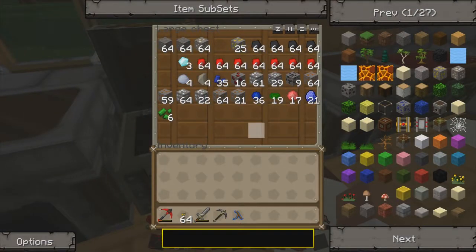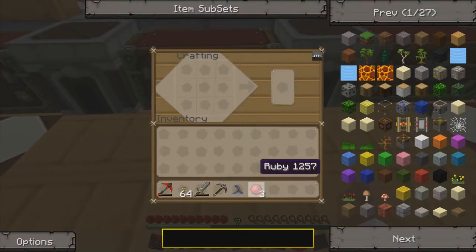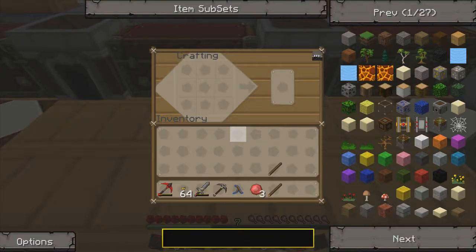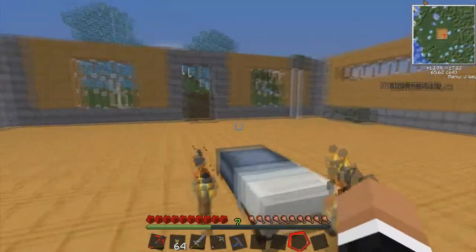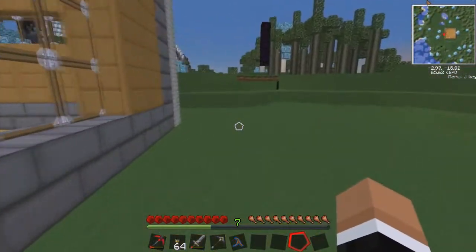Also, if I haven't shown you this yet — you can use gems found while mining, specifically sapphire, emerald, and ruby from Red Power, to make pickaxes. The crafting recipe is exactly the same as a normal pick, just using these gems instead of the usual materials. The sun is almost down, but let's head into the mine anyway.